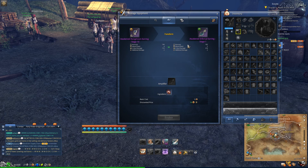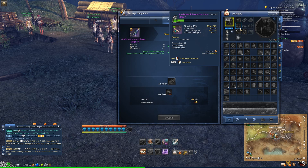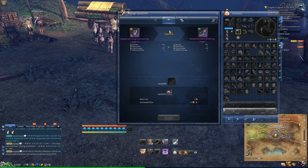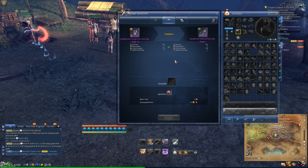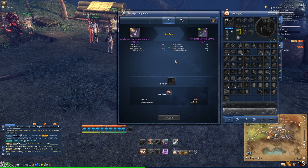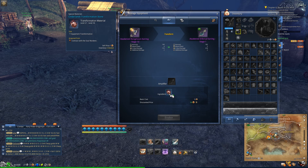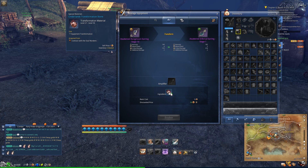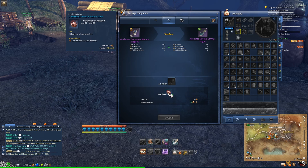We're at the transform stage on my earrings, and on my ring we're at the awakened stage, at stage one. A breakthrough is very similar to a transform, but the transform or evolution actually changes the way that it looks. So if I wanted to transform or evolve this into the infernal earring, I would need the infernal earrings from the Tomb of Exiles and I would need to use one of these Cinderlands Transformation Stones. You receive these stones through various means, but every time you need an ingredient it'll tell you where to get it from. This one is acquired from contract with the Soul Wardens.